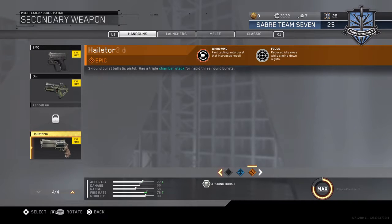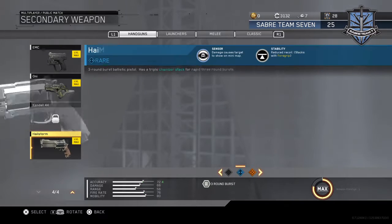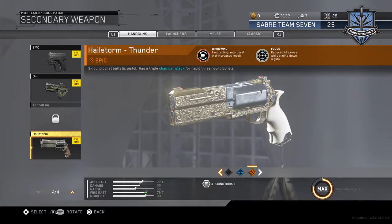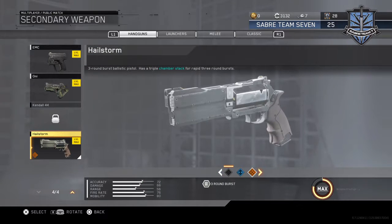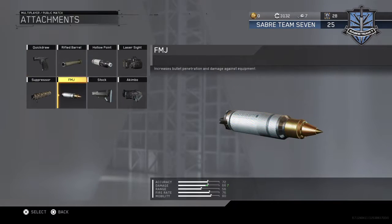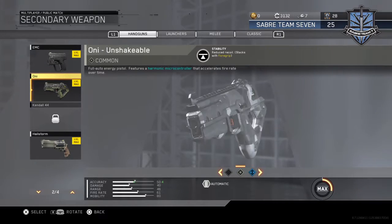If you want to use a pistol for your secondary, I suggest that if you have a good variant — like the Thunder — and you're using it as a secondary in a sniper class, don't put any attachments on it. But if you only have base variants, put some attachments on it.